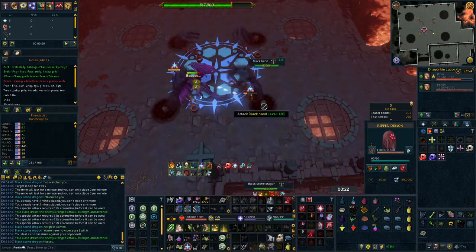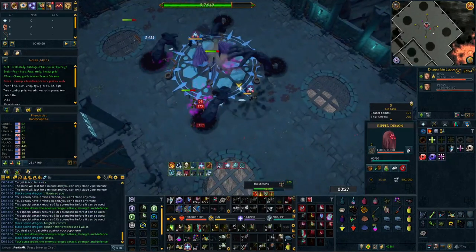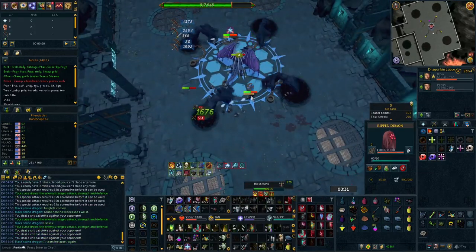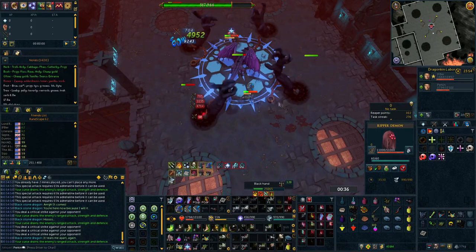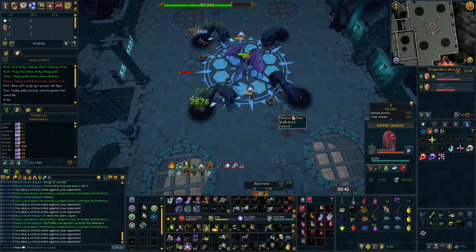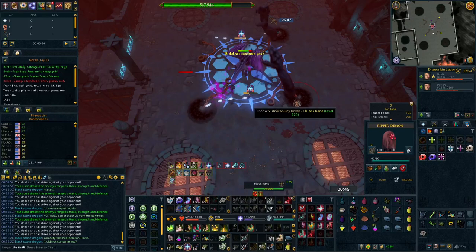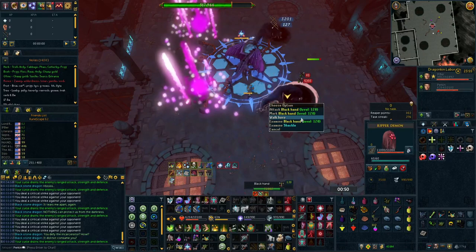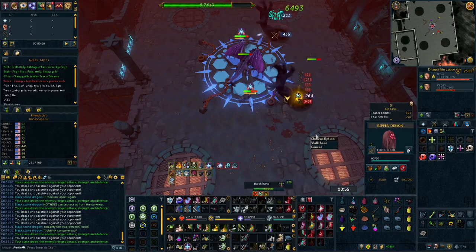Unfortunately this has a huge cost of 3.3 billion GP as you need to buy another Essence of Finality to sink your Eldritch Crossbow into. You'll also need a Caroming 4 switch in the form of an offhand Ascension Crossbow — since you already have one for your flanking switch, you'll need to apply a dye to it, the cheapest being a barrows dye. Finally you'll need to replace the Eldritch Crossbow with another two-handed range weapon as a dazing switch, which will also need Aftershock 4 Equilibrium 2. This is an investment you cannot reverse, so only do it if you're fully committed to min-maxing range.